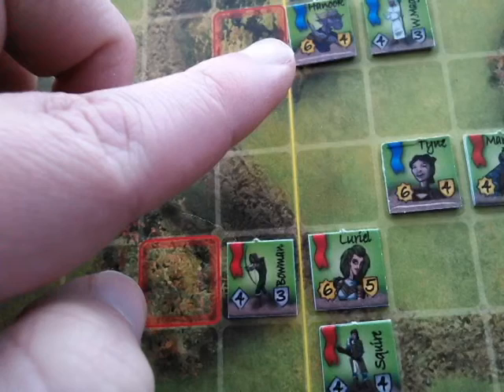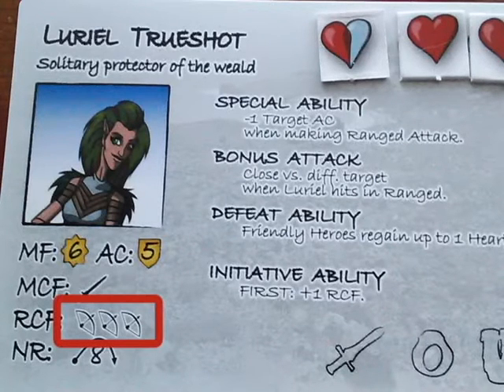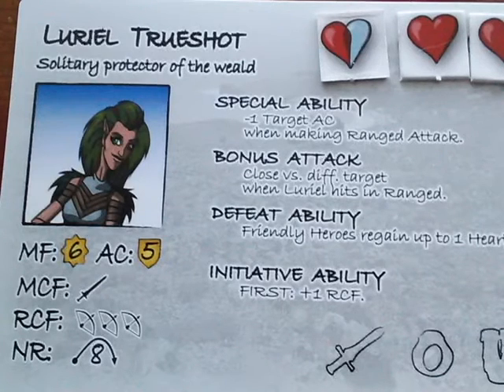She's going to start her turn by shooting Hanuk the Goblin. She'll roll a number of D8s equal to her ranged combat factor, or RCF. That's three. Hanuk has an AC of four, so you would normally need a four or better, but L'Oreal's special ability reduces the target's AC by one when making a ranged attack, so she needs a three.